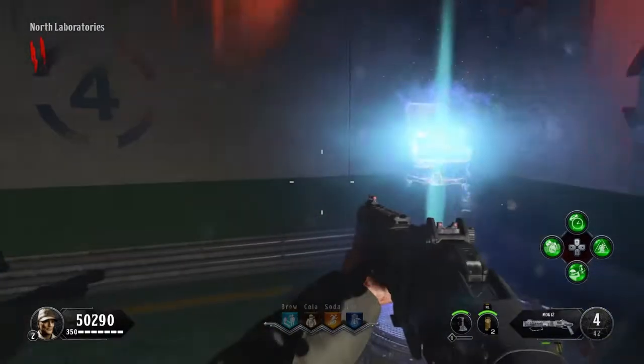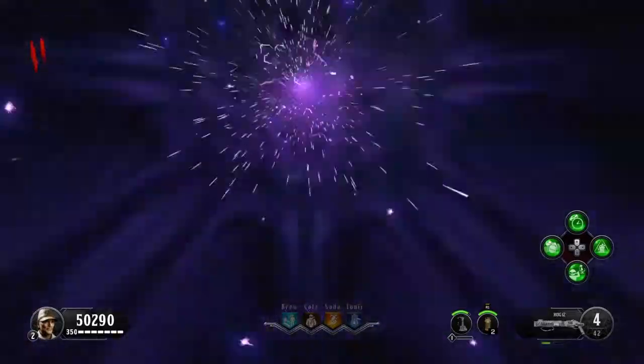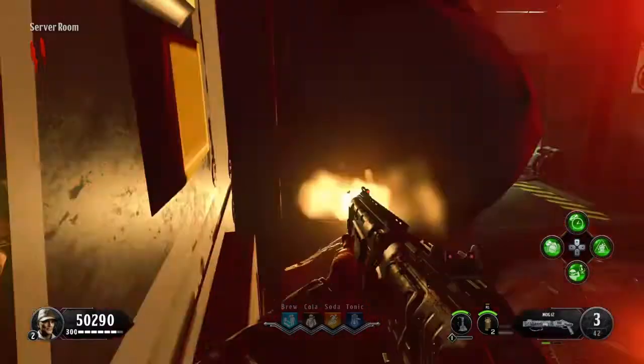So for this glitch, you're going to want to take the teleporter into the server room area, and then immediately what you're going to want to do is head to the right. You don't have to crouch or anything, just come to the right and get up on top of this little invisible barrier thing.